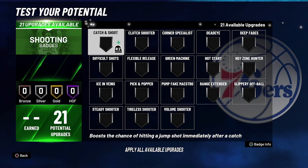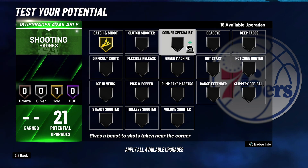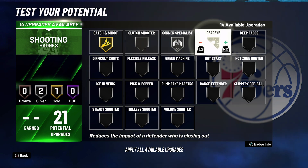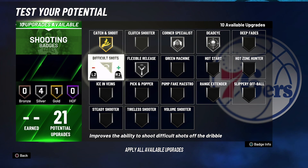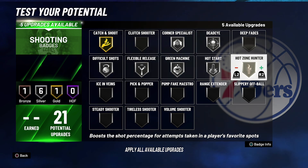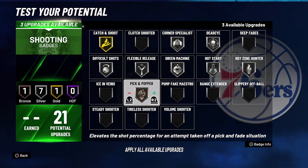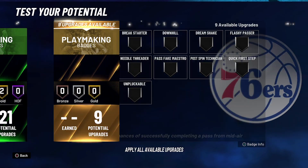For your shooting badges, put catch and shoot on gold, corner specialist on silver, dead eye on silver, flexible release on silver, difficult shots on silver, green machine on silver, hot start on silver, hot zone hunter on silver, pick and popper on gold, and volume shooter on bronze.